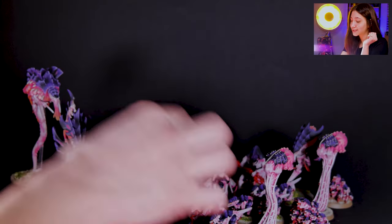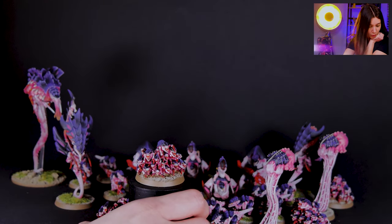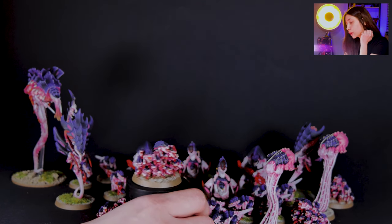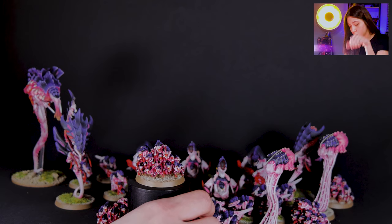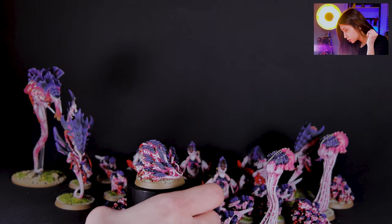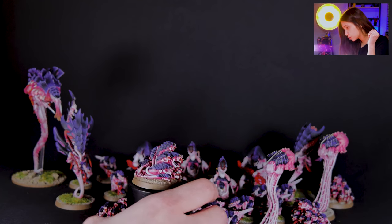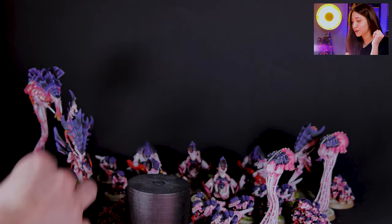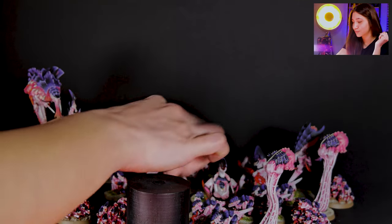Here we have our Ripper Swarm — this is a Forgeworld mini, also painted on level 4. I really like this color scheme; this red and purple and pink all together are really cool in my opinion.